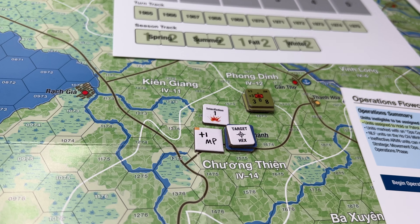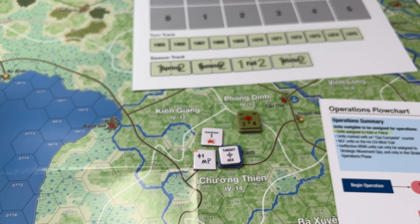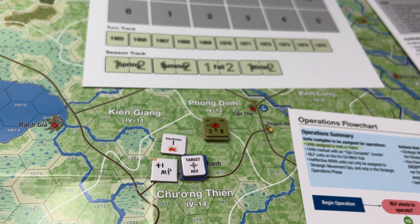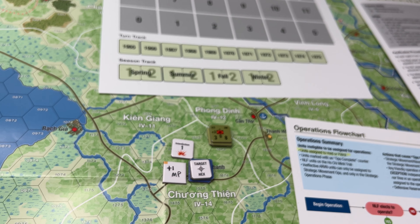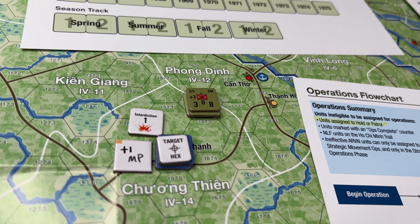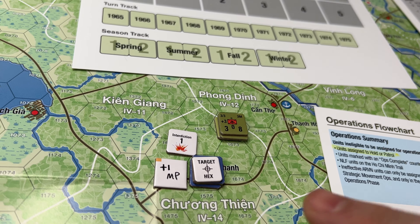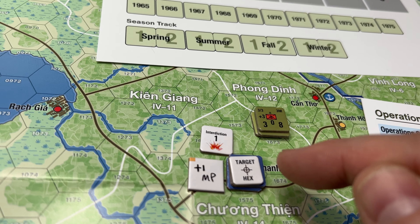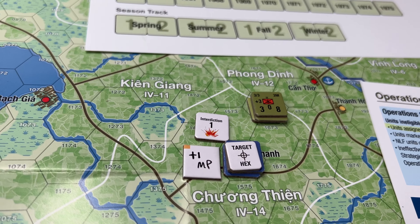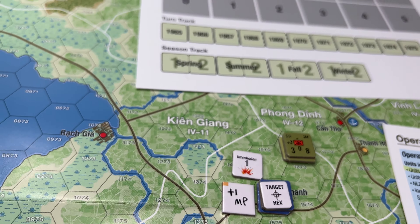That's my target hex. There could be alert movement where they would move out. And then I declare interdiction, which works with your air power. That's all the way back at rule 7.2.5 — on page 21 of the rules of play. For every three support points applied to interdict the hex, plus one movement point is added to get out of it. So I'm trying to keep them — if they want to run and disperse with alert movement — slow them down so I have a chance to eliminate them. If you do 7 or more, the movement point cost is plus 2 to get out.